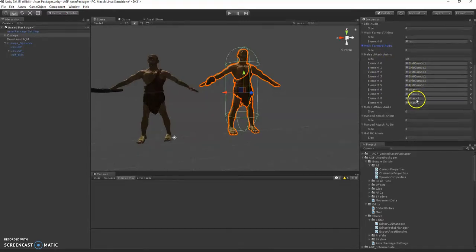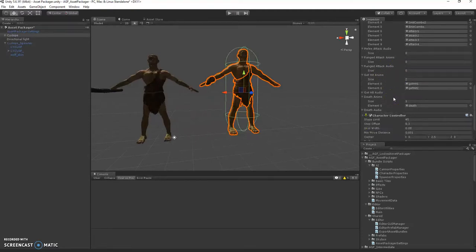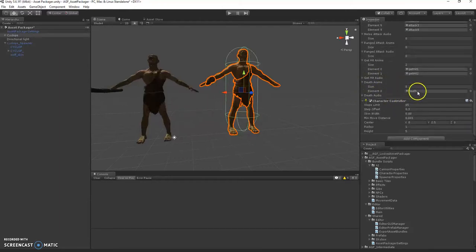Melee attacks — he's got quite a few here. Then attack audio, and maybe a crunch or a biff or something. Ranged attacks: if you put a ranged attack animation here, they will shoot out a fireball or some such, and then the audio that happens when he decides to do that. Get hit — recoil from being shot at or punched or whatever you're doing to him. Audio again. And then death — how he falls down — then death audio.